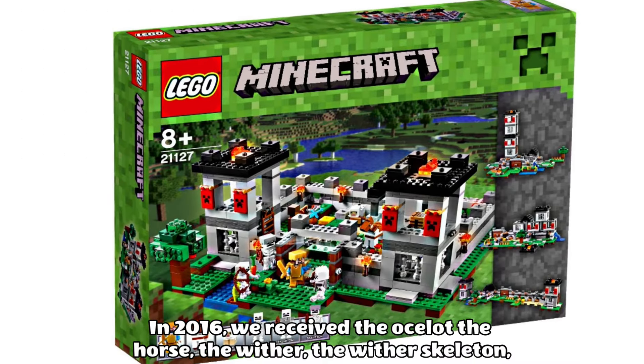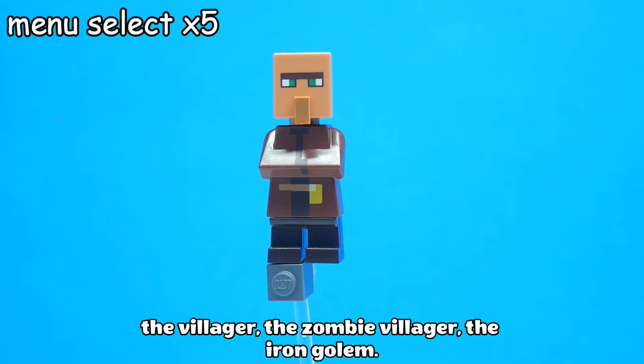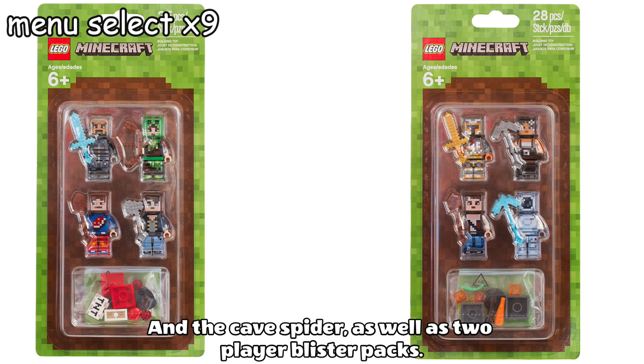In 2016, we received the ocelot, the horse, the wither, the wither skeleton, the villager, the zombie villager, the iron golem, and the cave spider, as well as two player blister packs.